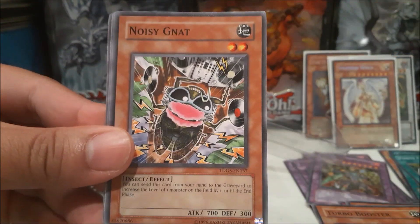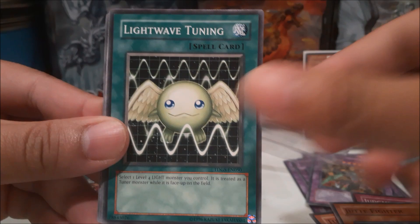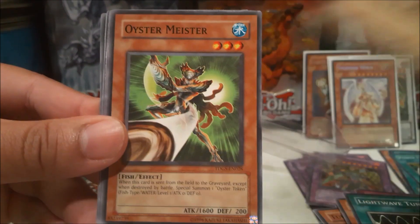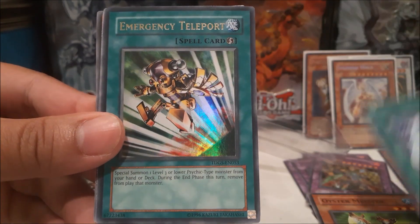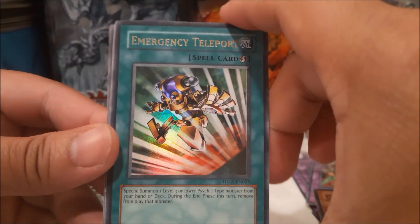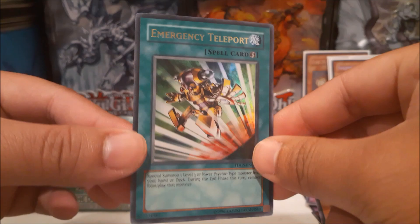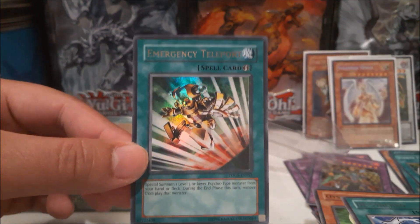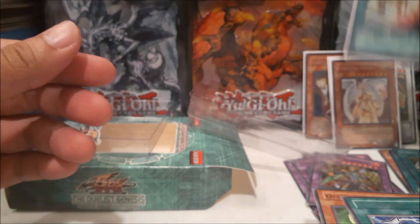Shield Warrior, Noisy Net — it all comes down to this last pack. Here we go! We get Oyster Meister, Desynchro — and we got something — an ultra rare: Emergency Teleport! Talk about a classic ultra rare. Grabbing a sleeve for that one. Awesome, put that in the back.